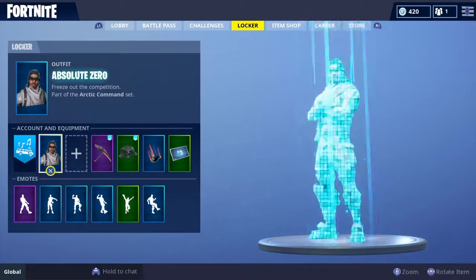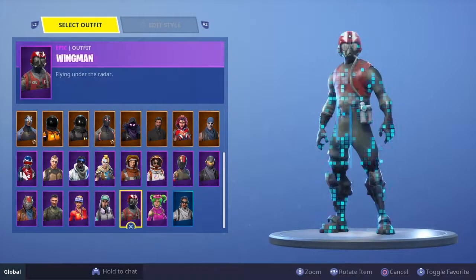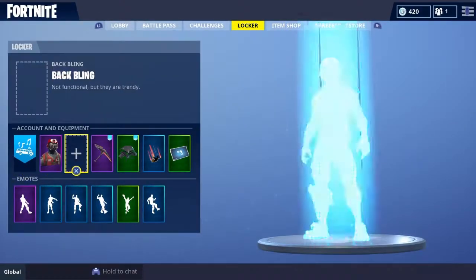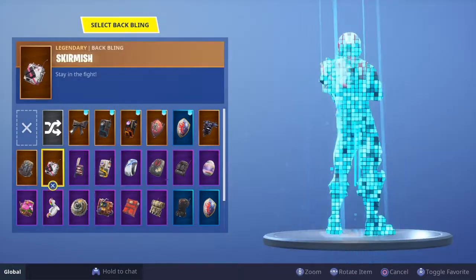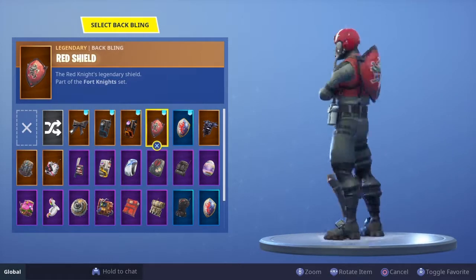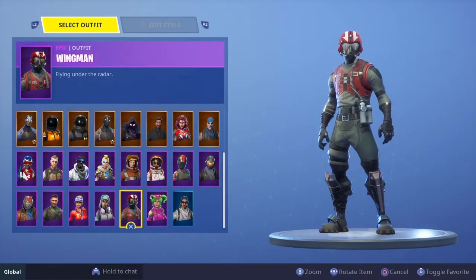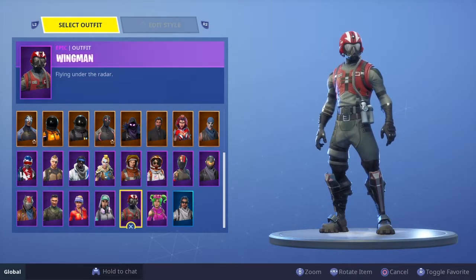Number 16 is Wingman. Very cool skin — looks almost perfect paired with the Red Knight back bling. The colors are on point; it looks really cool. The reason I put it here and not lower is that I don't really use it very often — I only use it when I'm using the red shield.